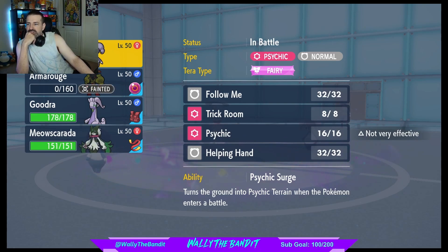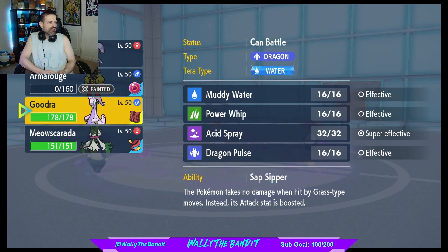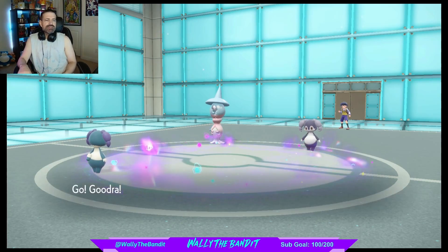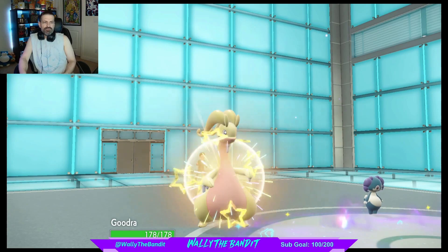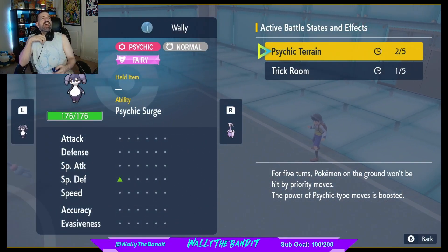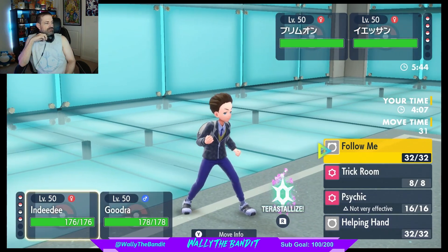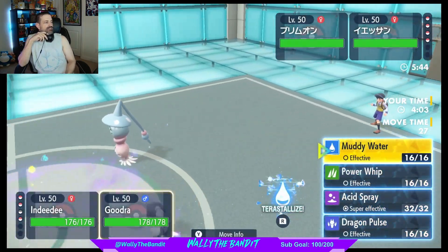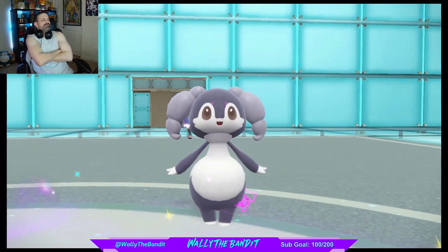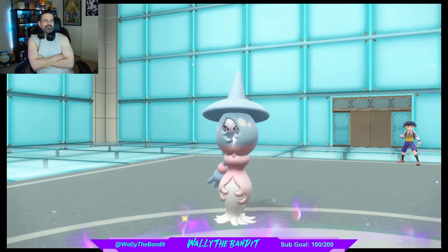I'm not — okay, guys, make sure you go follow Rick for sure. We're gonna go into Goodra here, why not? Trick Room for one more. Let's terrestrialize and go for Muddy Water. AV Goodra is gonna be really nice here.